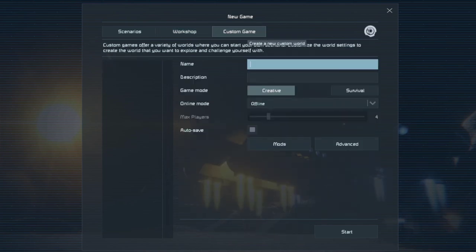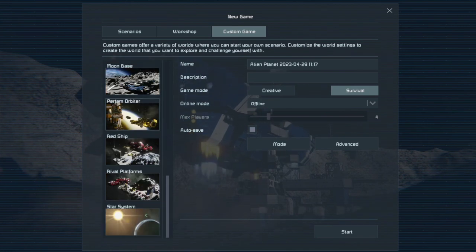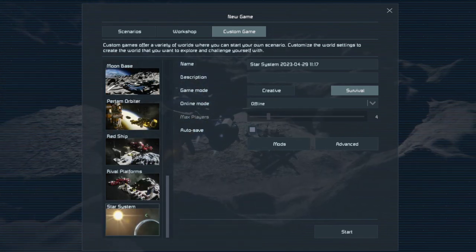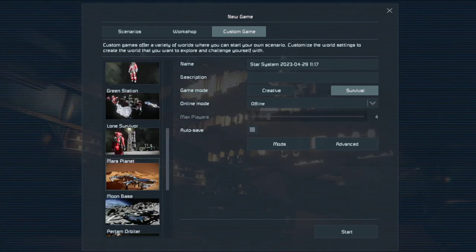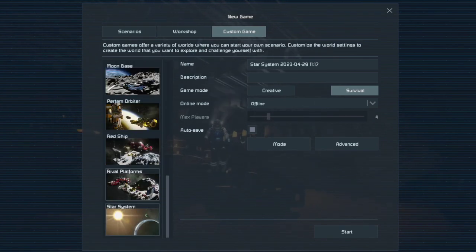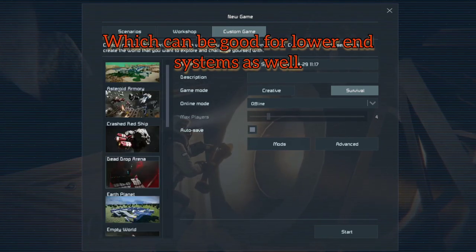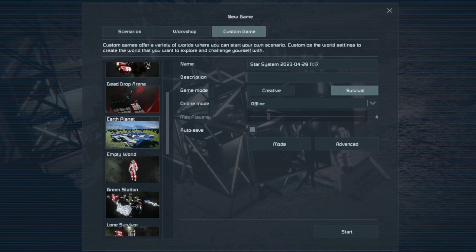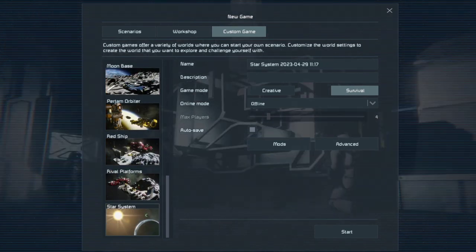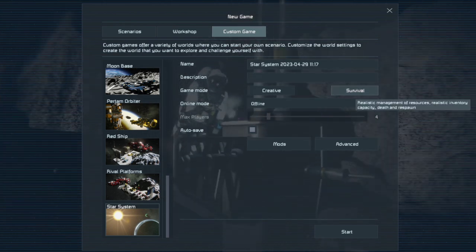We're going to go to Custom Game. You can choose where you want to start — I'll normally go to Star System because you get multiple planets, moons, and asteroids. The other options give you fewer, usually just a planet and a moon, maybe a second planet. Sometimes there are already bases made for you, but I like building everything from scratch so we can learn what's going on. We're going to keep it in survival mode.